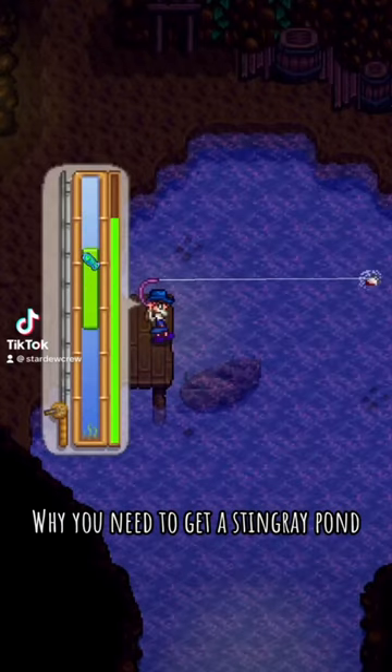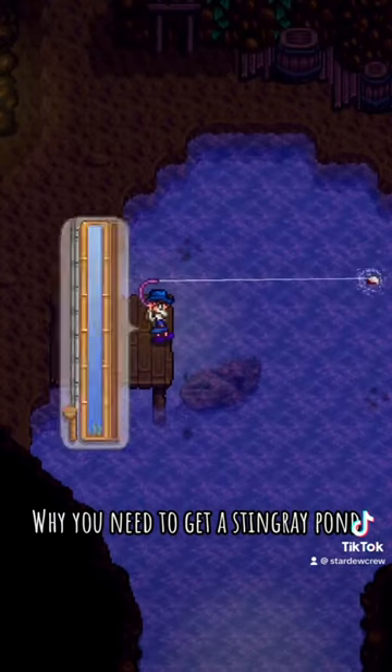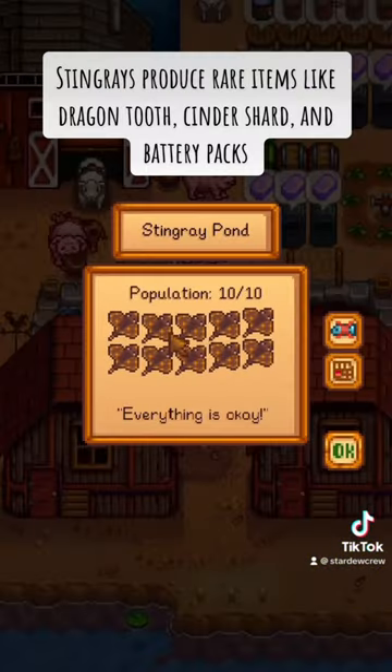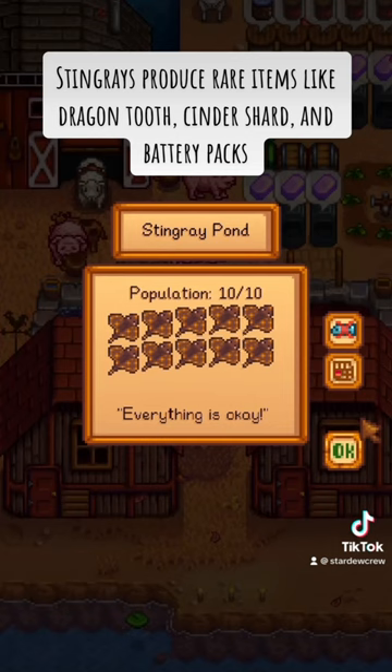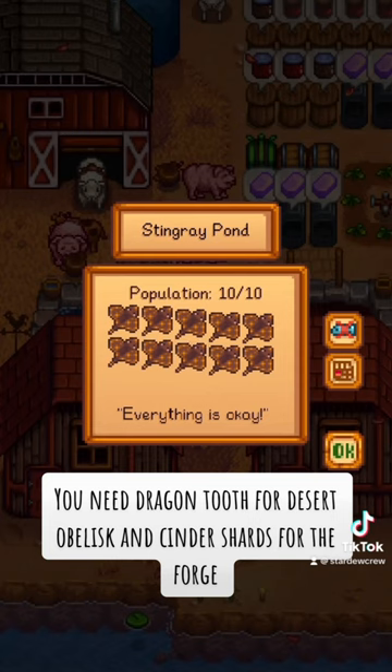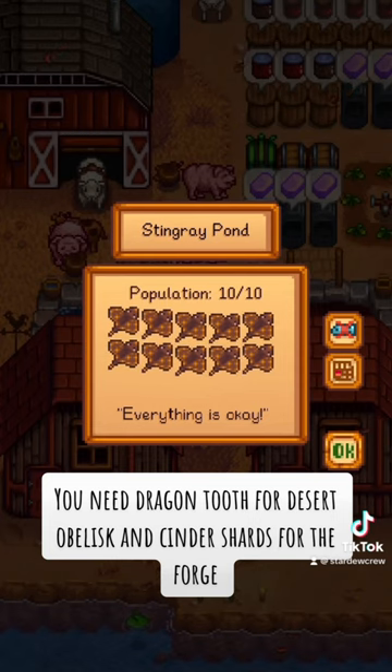Why you need to get a Sting Raid on. Sting Raids produce rare items like Dragon Tooth, Cinder Shard, and Battery Packs. You need Dragon Tooth for the Desert Obelisk and Cinder Shards for the Forge.